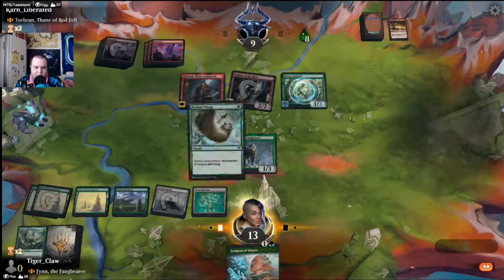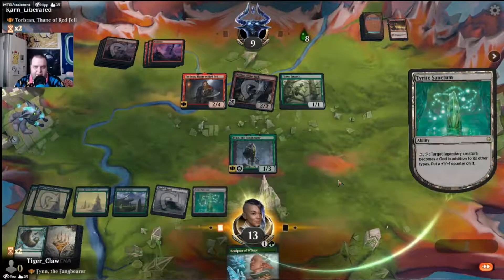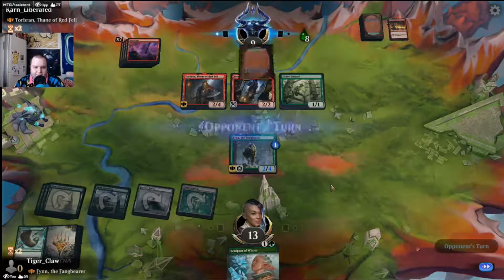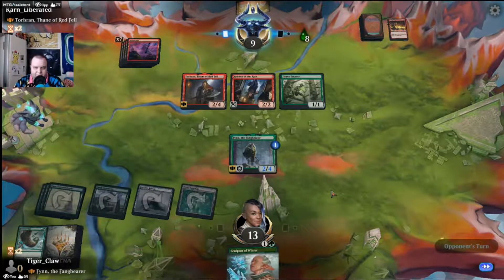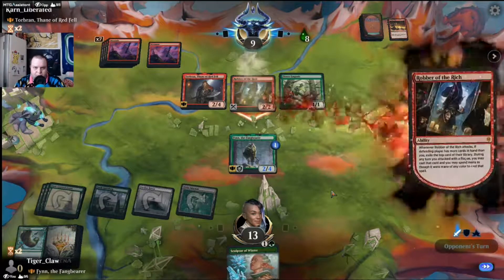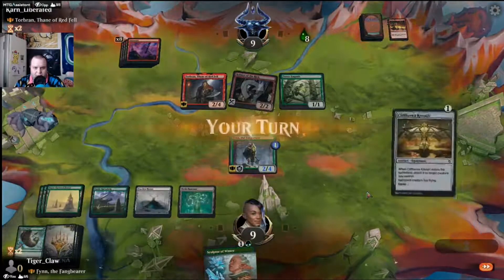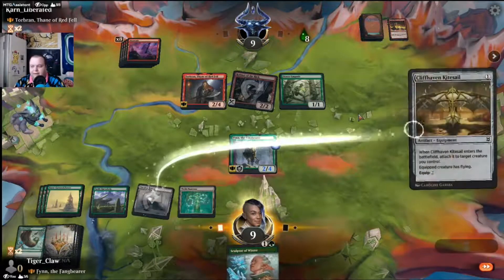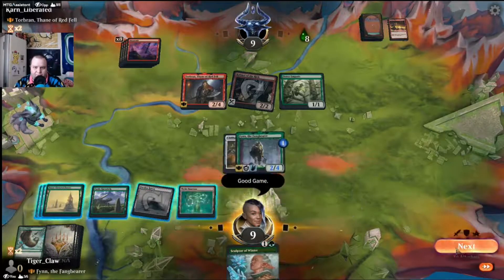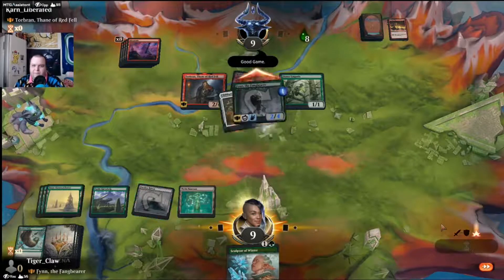We destroy our own artifact, put a one-one counter somewhere, and decide not to attack. Then we topdeck the flyer and get there — boom goes the dynamite!